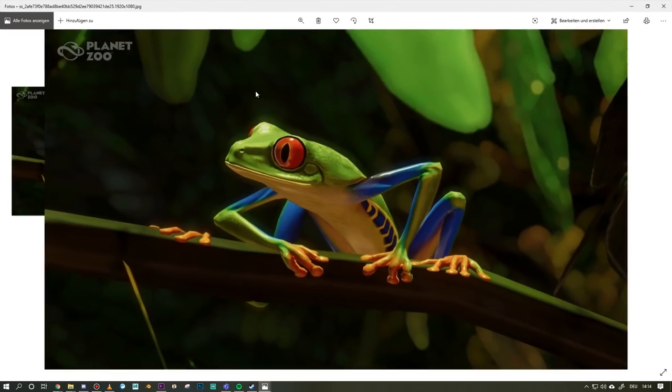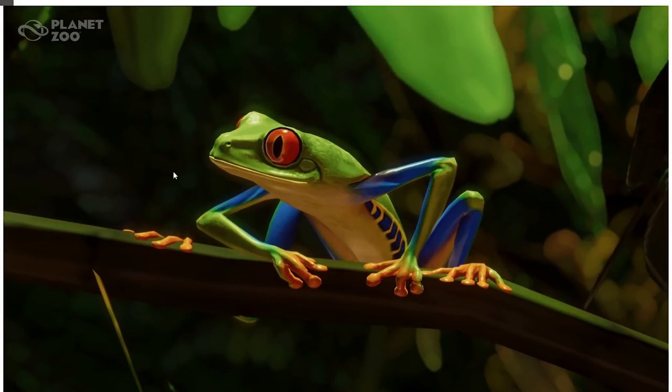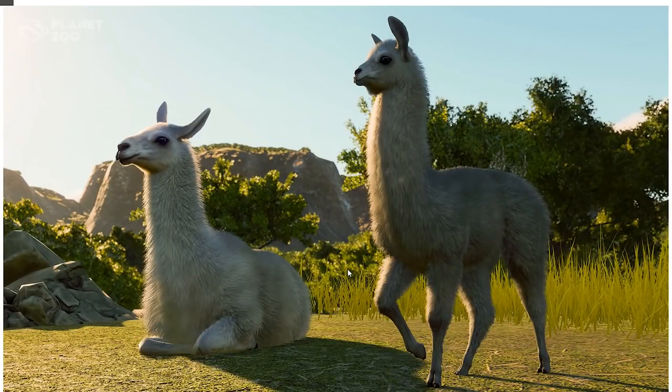Next up is a small little frog. It is indeed the red-eyed tree frog — that's how it's called. It's one of the exhibit animals, I'm quite sure. We can expect it for the game, so it's the first addition of an exhibit animal to the game since launch. I think it's a cool edition — I like this frog quite a bit, it's one of the more common little green frogs out there.